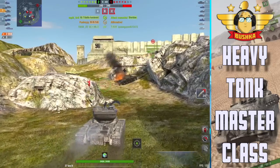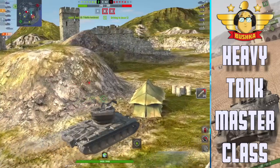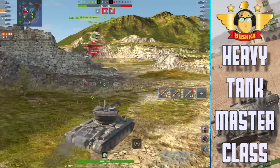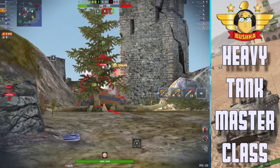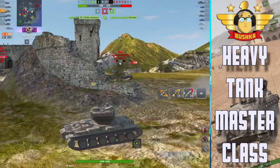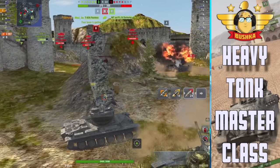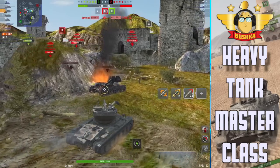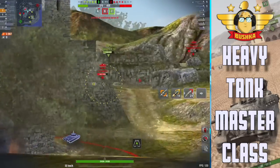A lot of what I covered in the IS-4 video was about holding lines, then moving forward carefully and getting the job done. Sami has an ammo rack in the middle and we'd be very tempted to just sit there and farm damage, but he's seen the team moving and spotted an opportunity. He's left immediately — no mucking around. He's taken his ammo rack hit and gone, and all those shots from the back end wouldn't have been available if he'd stayed middle.